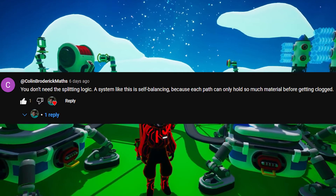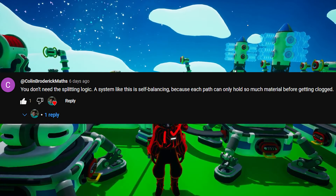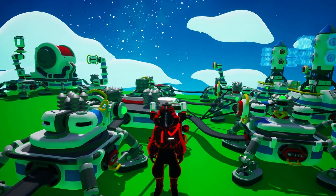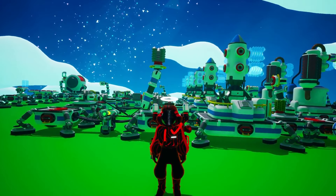But then a guy came down in the comments and basically said: you're stupid, because you did all this logic, and actually you didn't have to. Because if one of the auto arms takes all the scrap, eventually it's going to run out of space, and so the other ones will just get to have it after that — because it won't be taking it anymore. You don't need any of this logic, you just need the auto arms, which saves a lot of time. That guy's basically the main character of this video, because that was by far the suckiest part of this build — and he pointed that out, so we're going to be fixing that.